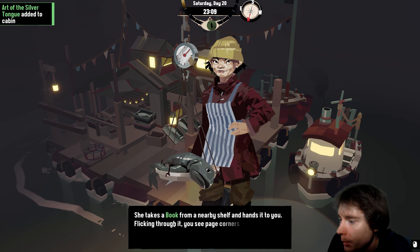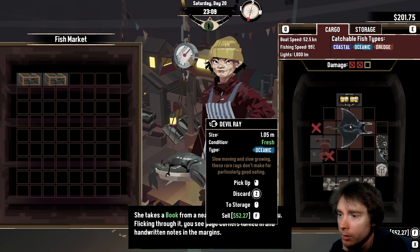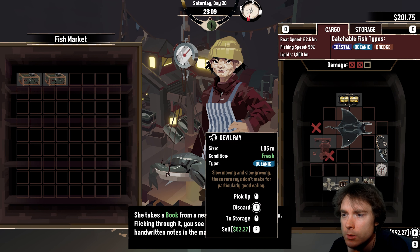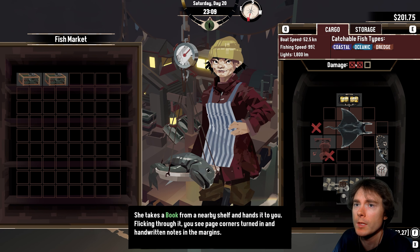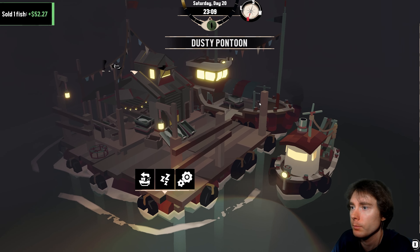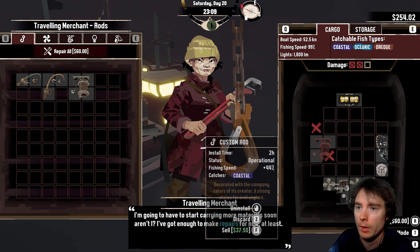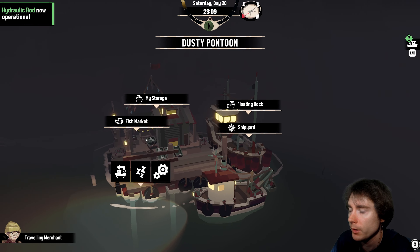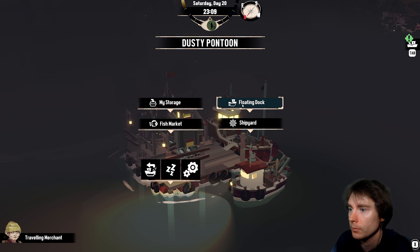A gift for the most loyal customer — the Art of the Silver Tongue, out of the cabin. It's a book — books just make you better. Is this thing worth money? Devil ray — it is worth 52. I wonder if you can only catch it at night because I don't think I've caught one before. That thing did two damage. Let's sell the fish. I think that's enough to buy what I wanted — not after the repair though.